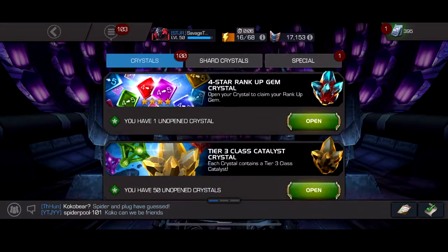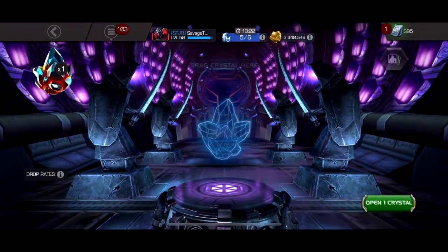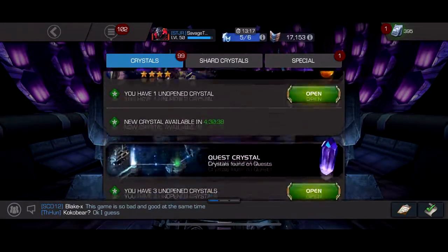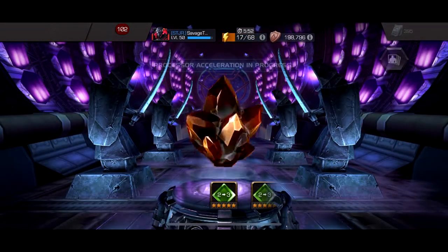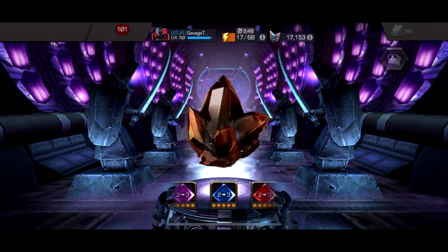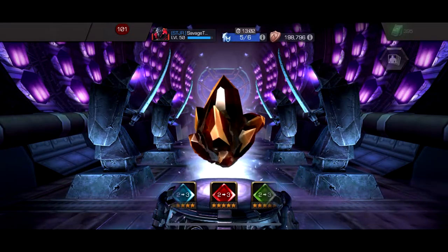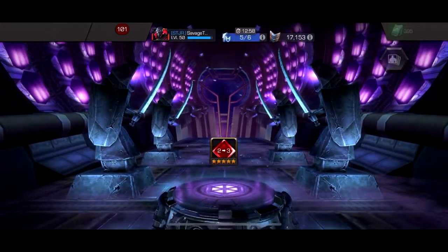I think cosmic is the best just because we can rank five Corvus since I use him in AQ a lot. So let's open the four-star four-to-five — cosmic, science, that's not going to get used I think. Let's do the two-to-three. We really just want science — anything science is good, it'll help us rank up Void.